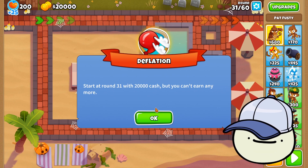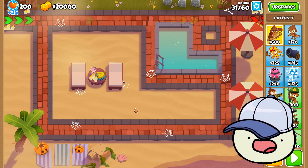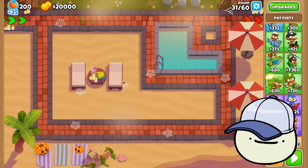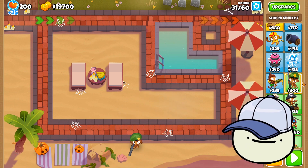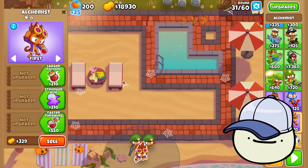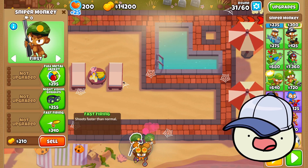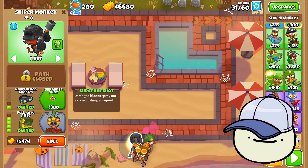What you're gonna do: you have $20,000, and once you use the $20,000 you cannot use any more — you cannot gain money. So you're gonna do a Sniper first, and one Alchemist. It's gonna be Strong Stimulant and Perishing Potions on the Alchemist, and the Sniper is gonna be Full Auto Rifle with Shrapnel Shot.